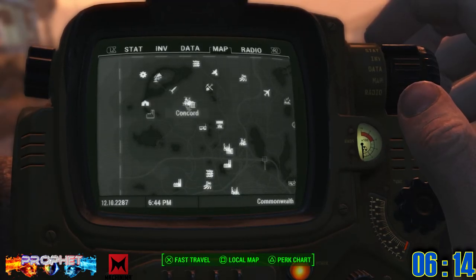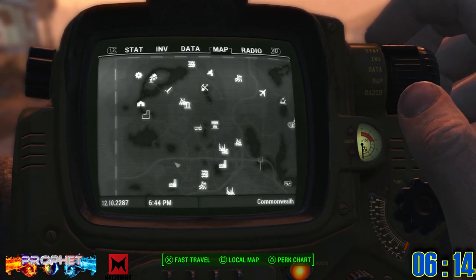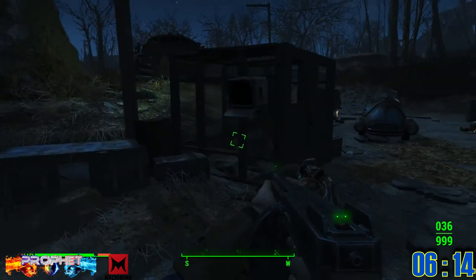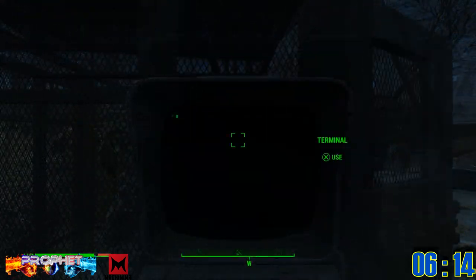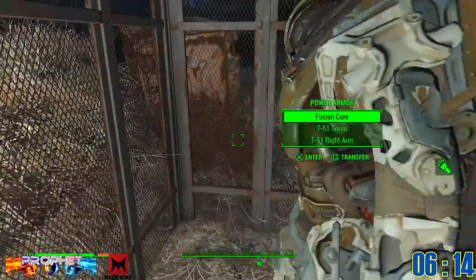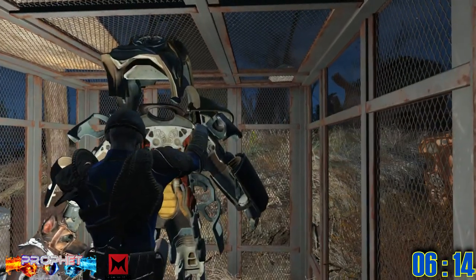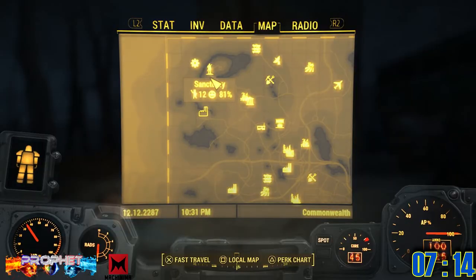Power armor number six is close to Lake's Bend. This armor is also inside a cage and once again you have to hack a computer — this one is also an Advanced computer hack. This was one of those times where I got a T-51, but didn't get all the pieces, so it's the luck of the draw.